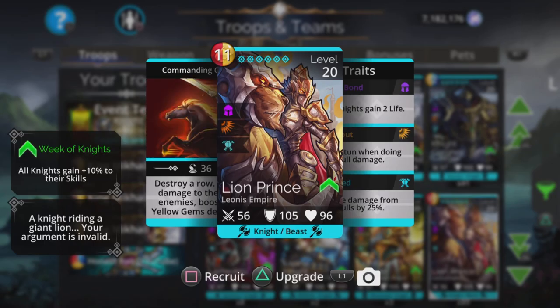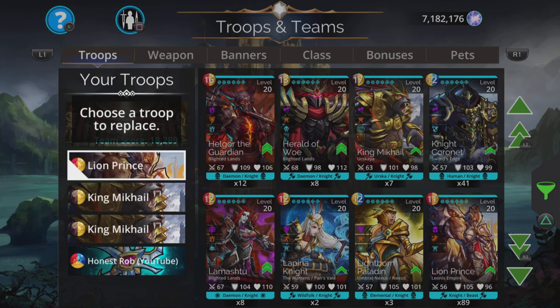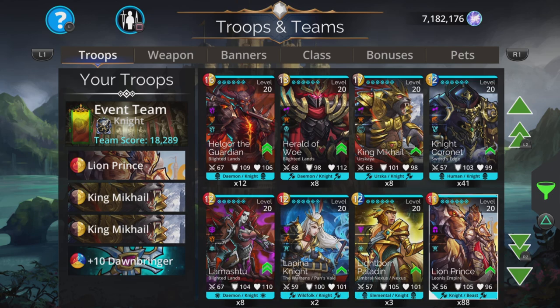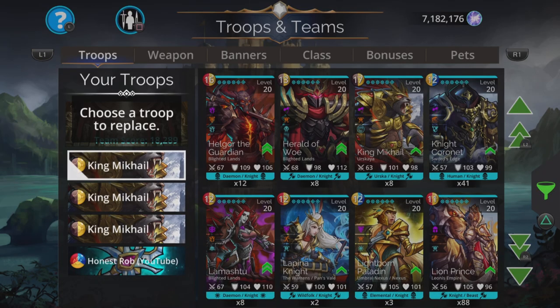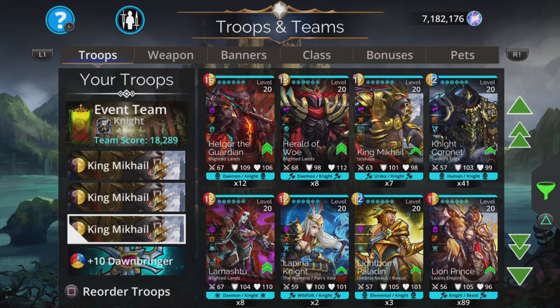A good substitute is the Lion Prince. Destroys a row, so gets some mana back at the same time, then deals a similar amount of damage. Don't rely on that initial amount of damage it's showing you there — pop someone in the team, have a look at their stats, and now the benefits have been applied with all your extras. You now get 44 damage in my case to the first two enemies, boosted by yellow gems destroyed. So that can be pretty good, but just means you have to cast one of them twice. If you don't have King Mikhail, just chuck a few of them in there instead for a very similar effect. Or if you've only got two King Mikhails, do two of him and one of the Lion Prince.